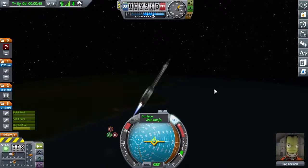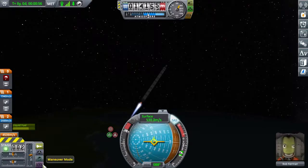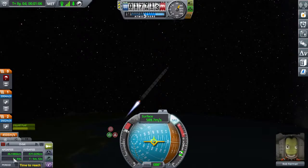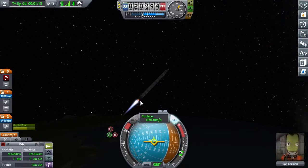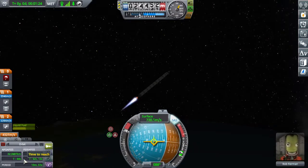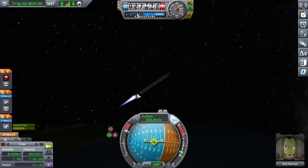Hold prograde when decoupling and the boosters tilt outward — that's from moving the decoupler up. Switch to maneuver mode to see apoapsis and time-to-apoapsis. If time-to-apoapsis is decreasing, your TWR is too low or you're pitched too far over. If it's holding steady that's great. If it's increasing, your TWR might be too high or you're not pitched far enough. It's staying around 44 seconds, which is ideal.